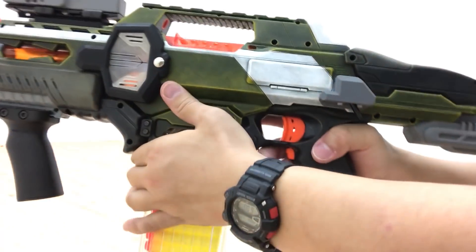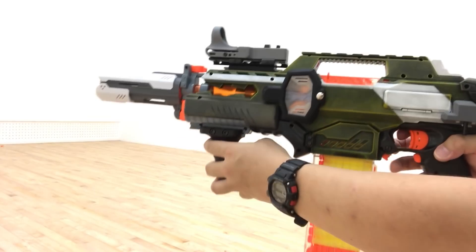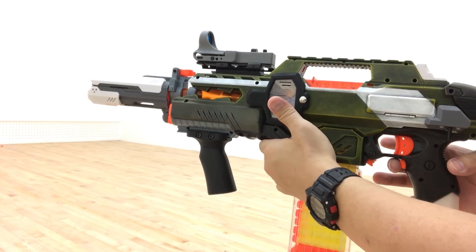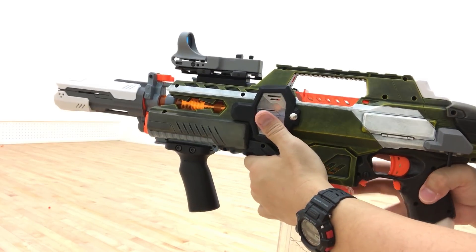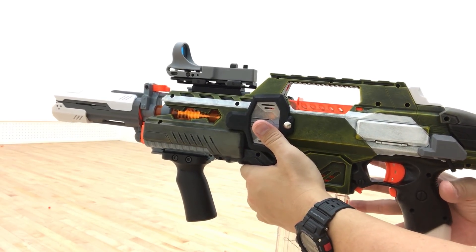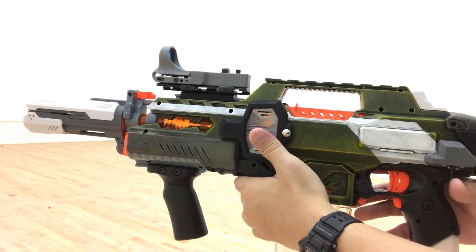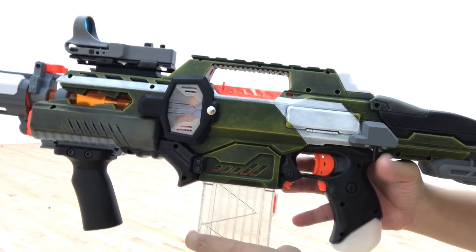I'll switch it to three round. Let me demonstrate — single shot, burst, full auto. It's pretty fast. If I want to switch to two-round burst I can just do this — that's two-round burst. So this is the quick access: trigger for single shot, rev for burst, both for full auto, and the selector for two, three, or four round burst.